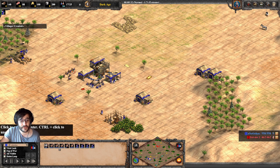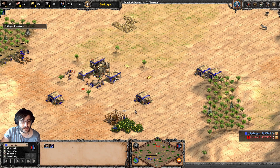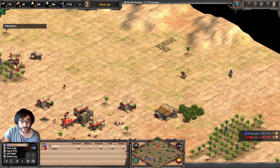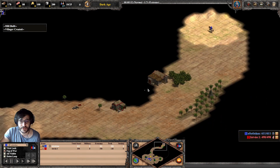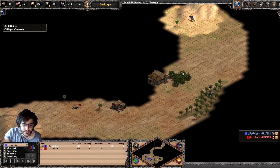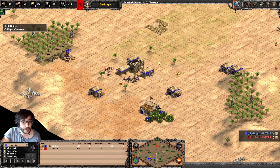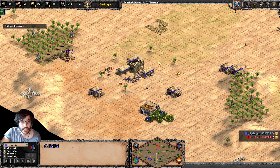After having 10 under town center, you start sending 4 to the berries. It's really important to scout and see what your opponent is doing. Really important to see where the opponent's berries are, because usually you want to hit the berries — the food income.